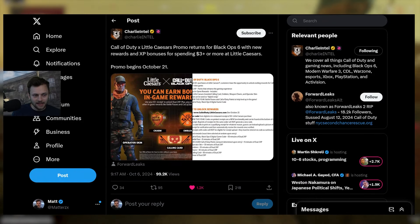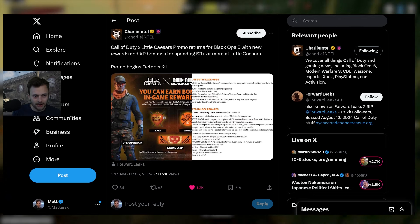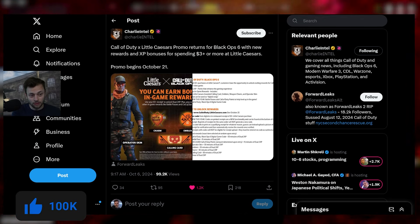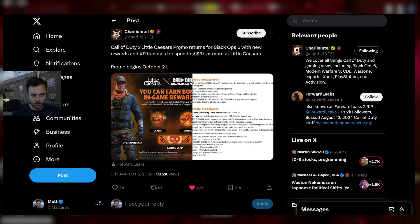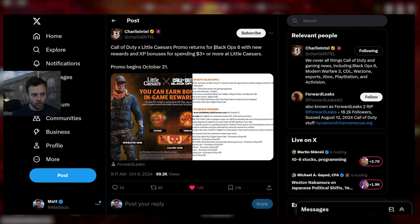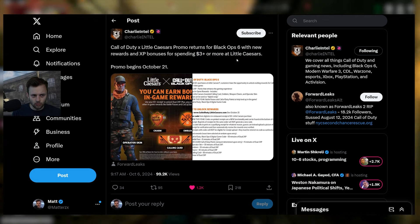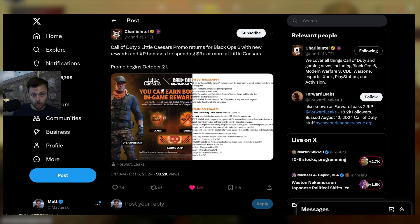Let's go through how to claim all the new Black Ops 6 Little Caesars and Monster Energy promo cosmetics — new operator skins, other in-game content, weapons, and much more. First off, the Call of Duty and Little Caesars promo is returning for Black Ops 6. We saw it last year, it's coming back, which is pretty cool — new rewards and XP bonuses for spending three dollars or more at Little Caesars. The promo begins on October 21st.